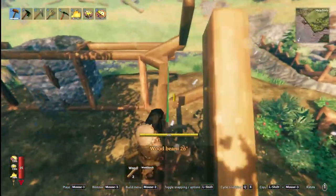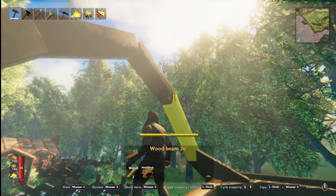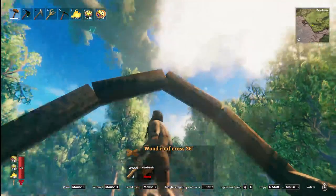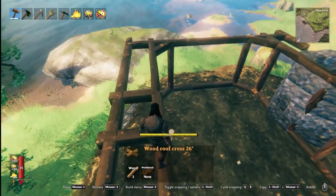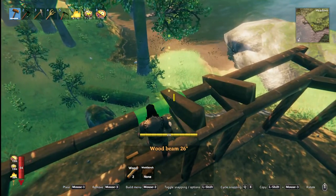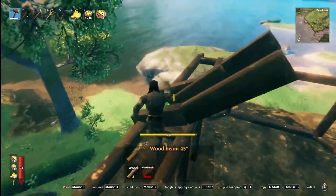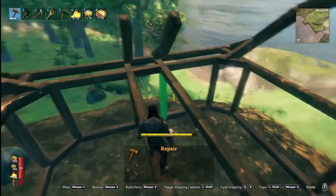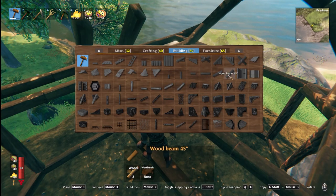I want to start off with a shallow piece on each end, and then going up like that, and then sloping back down. Just connecting it just like this, and it perfectly snaps just like that. We could get that little cross up there, and then do the same thing on the other side. I also added a little cross beam here to kind of help with the arch that we're putting up.